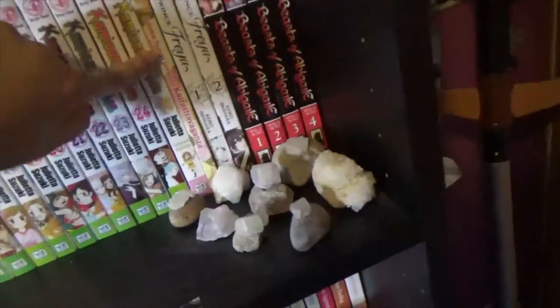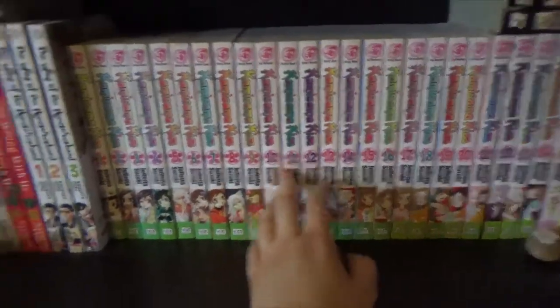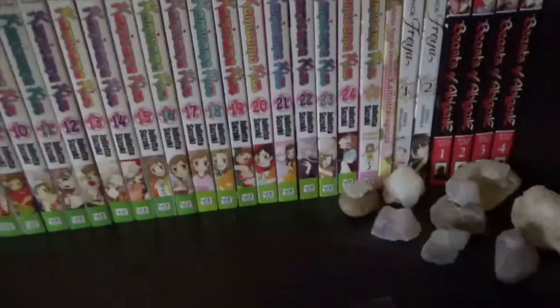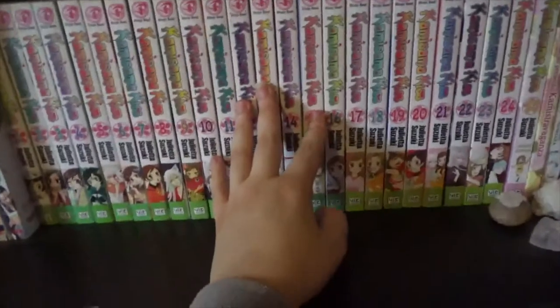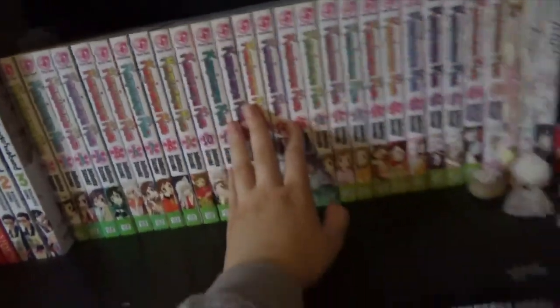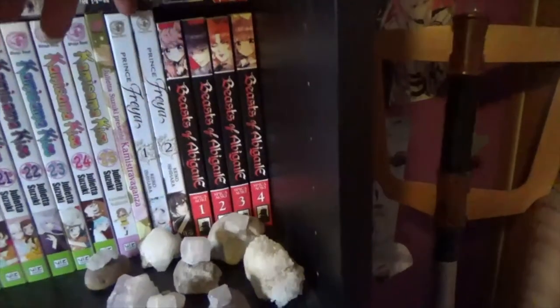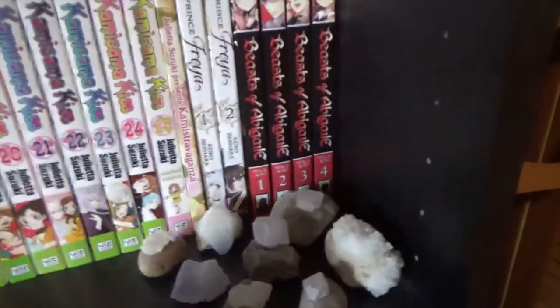1 to 25 of Kamisama Kiss, complete, plus the extra that came with the limited edition of volume 25. Supernatural romance — great series. About Nanami, who becomes a shrine god and gets this fox familiar called Tomoe. This is very good — it's a classic josei. Check it out. Prince Freya, 1 and 2, up to date — a good fantasy josei for fans of Yona of the Dawn. It's slightly darker though and not as comedic.